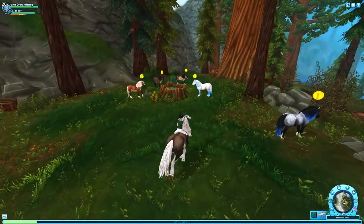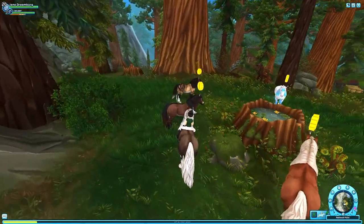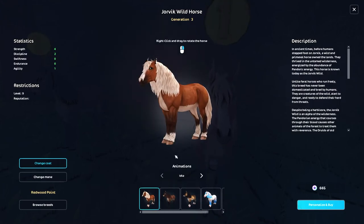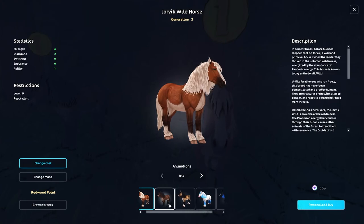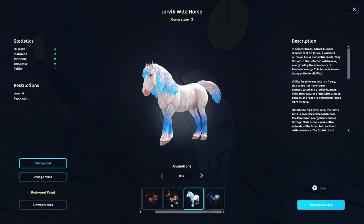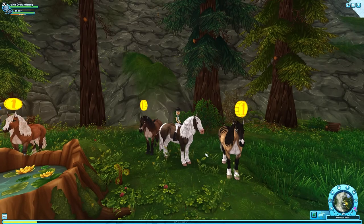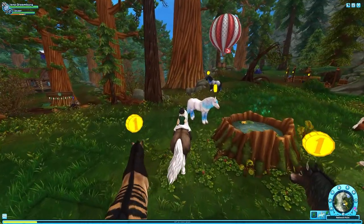Before I do the race, let's see how much of a discount these guys are at. 665 - oh, that's really really good! I think they're normally 965. I think these guys are the most expensive horses there are, so either way that is a really good discount. If anybody wants a new Yorvik Wild, now is definitely the time to get it.